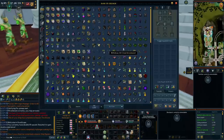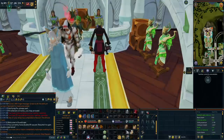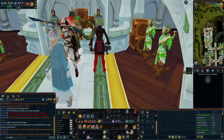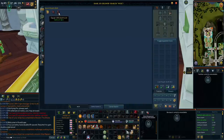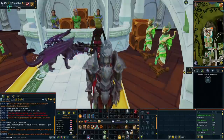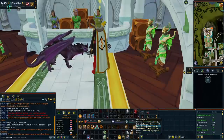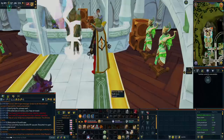Next up I go to the bank and grab myself my bladed dive switch. You want to make sure that this has Mobile on for mobility and we're now going to do a rune shop run. You also want to make sure you have your wicked hood while doing this because you're going to need that to make your vis wax later on. If you have 99 Runecrafting make sure you have your Runecrafting cape because this will allow you to see what the third rune is for your vis wax combo.